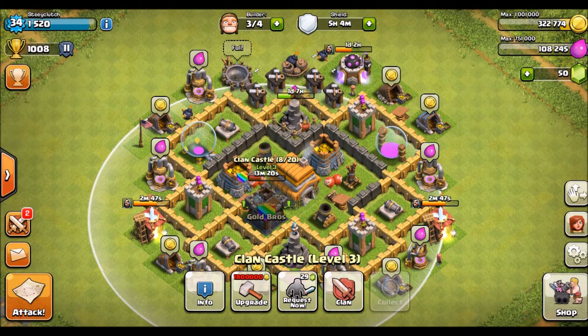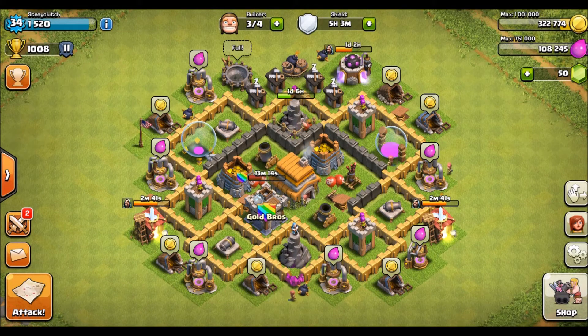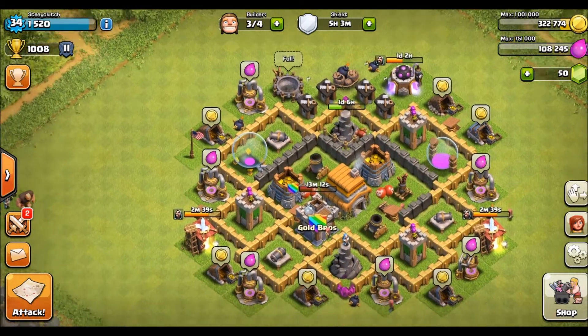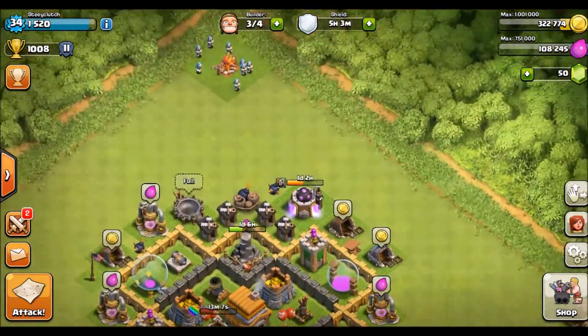You've got the clan castle inside. You don't have to have it inside, but that's the best if you want. You've got the Town Hall 6, just making sure it's my Town Hall 6 and not anything above. I keep my army camps at the side, so I also keep my barracks at the side.